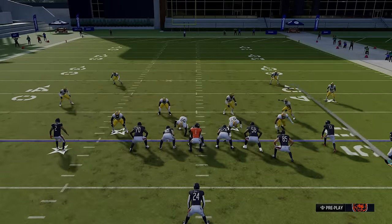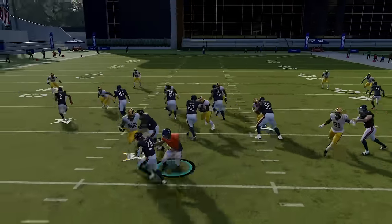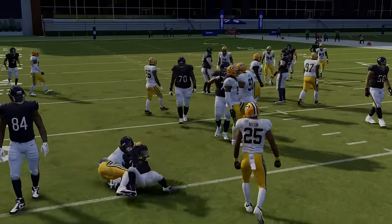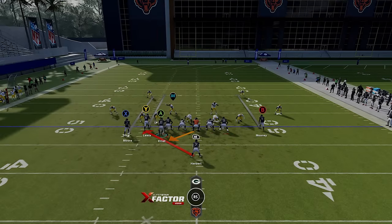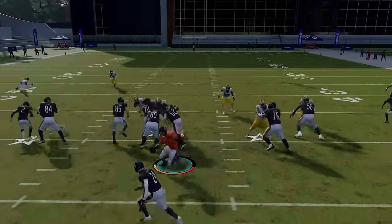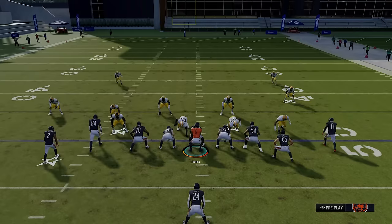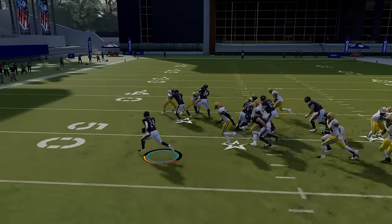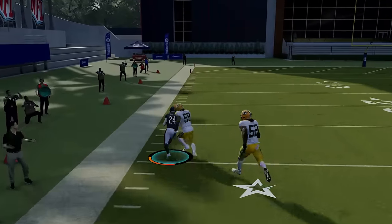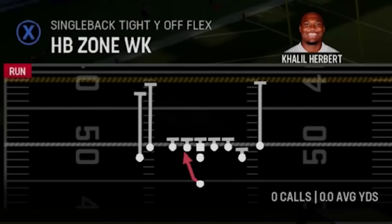You can go the opposite way to confuse your opponent — if you don't want any tells, you don't have to create that wall blocking at all. But you can see right there that guy got through right away without the motion, so it's best to motion that guy across. Even if your opponent knows where you're going, they still have to stop it. With that tight bunch formation, nothing's getting through — it creates a consistent hole pretty much every time. Even against a double safety blitz, I'm getting outside of it; with that extra blocking tight end sealing the edge, it really doesn't matter.